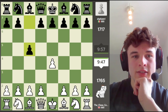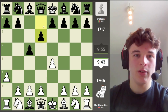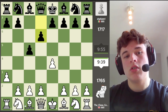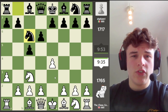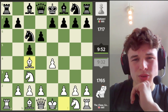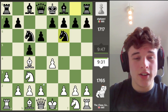We have the Sicilian and if you've watched the channel, you know what I'm going to play — it's the A3 Sicilian. D6 doesn't really challenge it; I mean, it's a fine move. Knight E6 and E6 are the main moves, but this is fine. We can't go for the gambit line anymore, but I've got loads of videos going over the A3 Sicilian.